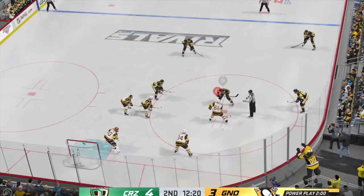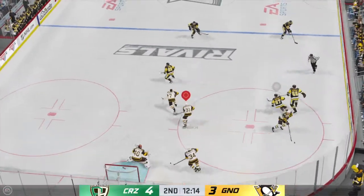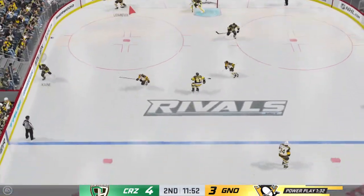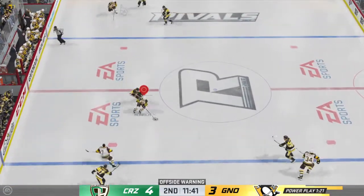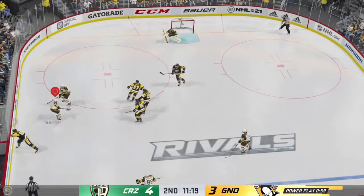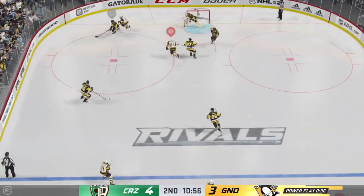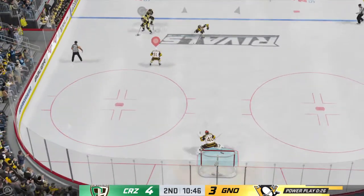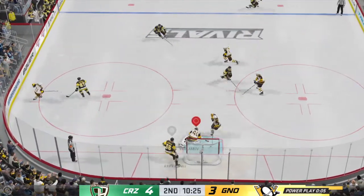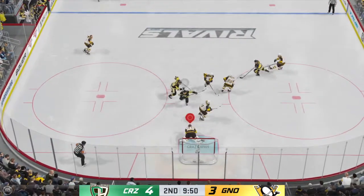Pittsburgh's got another opportunity here on the man advantage. Even though this is a great chance to tie the game, you still have to remain a little bit patient — don't panic with the puck. Slides the puck over to Lindsey, and he makes the save! Centering pass — put it off the post! Quick pass to Bobelski, right in the slot! Puck picked up by Nylander — blocker save! He's showing up big time tonight! Slides the paddle in there and pokes it away. Both sides are evened up as the power play expires. The power play failed; now they go back to even strength.